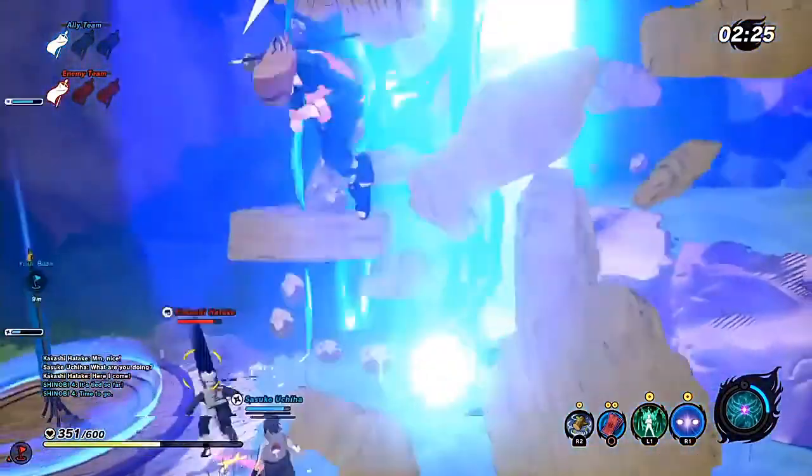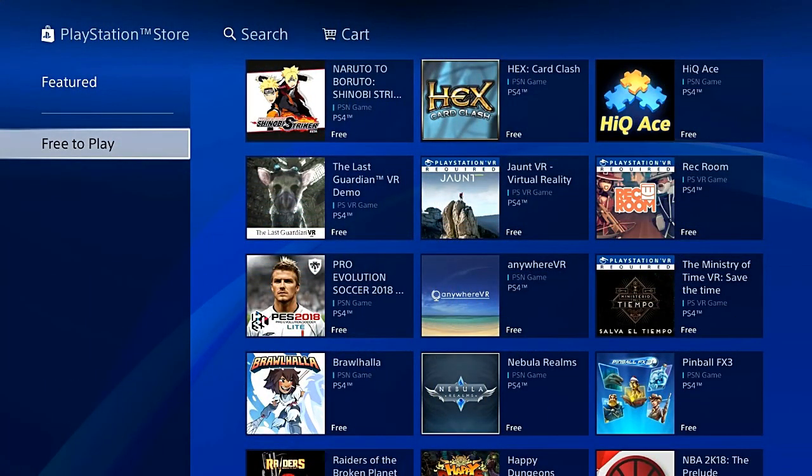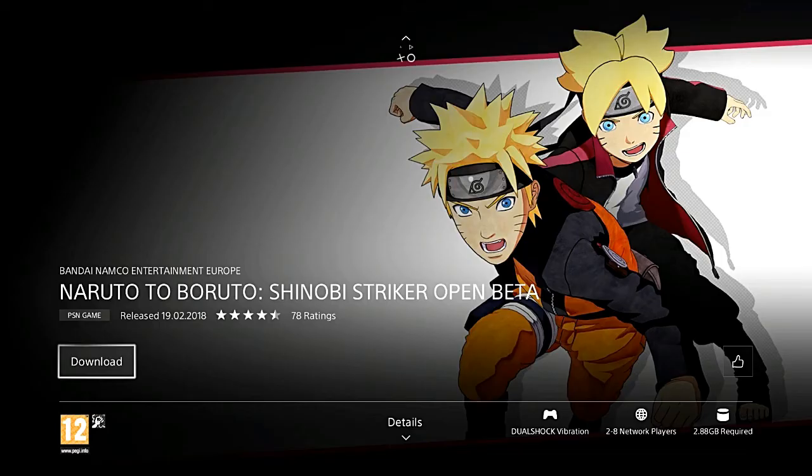So PlayStation 4 owners, head to the PlayStation Store and scroll down the side until you see the free-to-play section. Enter the free-to-play section and you should see Naruto to Boruto Shinobi Striker on the top left-hand side. Enter it and you will see it's there, available and ready to download straight away.